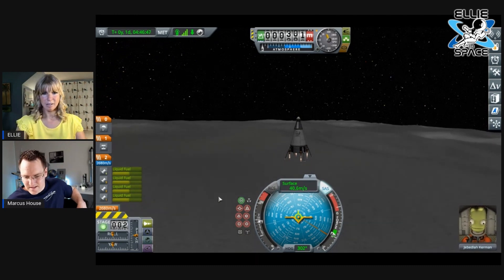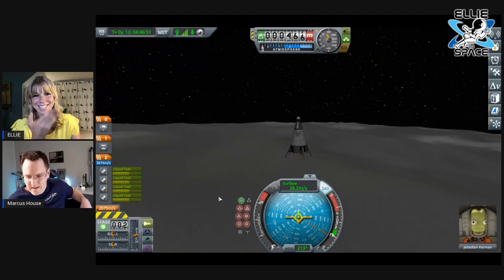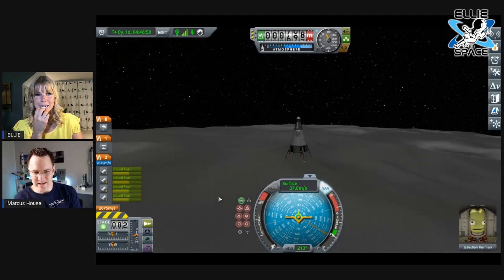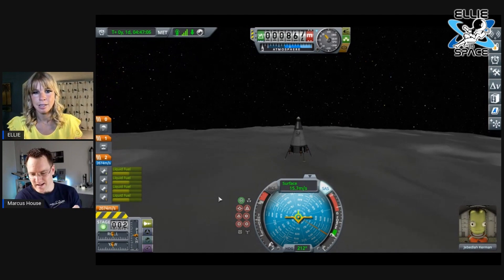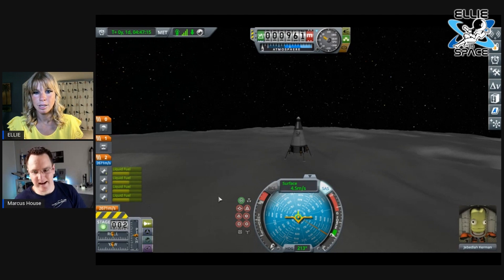Cut it. Yeah cut it. We're just going to go back to orbit. You're really just trying to keep it to about one meter per second just as you're touching down. The idea is to still be descending but as soon as you see the maneuver node markers switch around — so the retrograde and prograde markers switch around on the nav ball — that's when you're going back up.